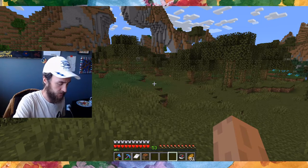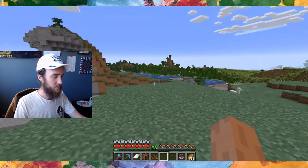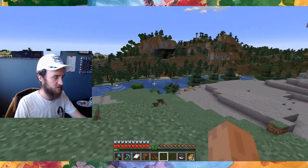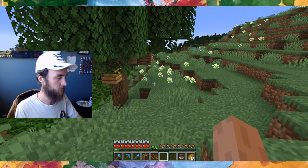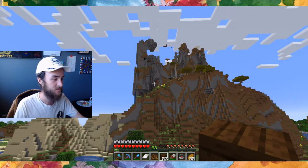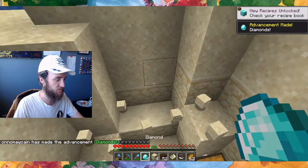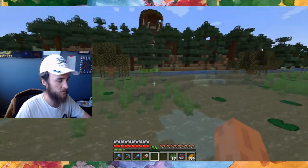I think we should be safe to cross off swamp, lush caves, and dark forest because there aren't really others we could confuse those with. We have windswept hills and windswept forests here just based on the llamas and lack of trees adjacency - this is going to get technical. Looks like we found a meadow, we got flower forest, windswept savannah, and check it out - sunflowers! That's like one of the last plants we were missing. And it looks like we found our diamonds. There's the achievement and we found a villager outpost - never actually been to one of those.